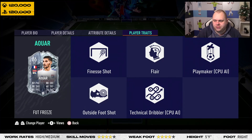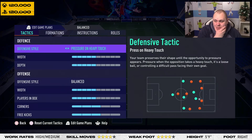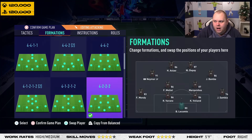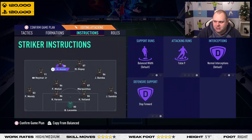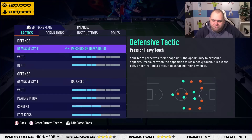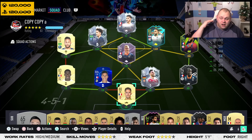The formation we're playing today has him as a false nine striker in a 4-3-2-1, playing alongside Memphis. His instruction is set to false nine, so he'll stay forward but drop in behind the play, floating around the center-forward position. Looking at the card, it feels like the perfect CAM on this game. Let's get into it and see if he really is that perfect CAM.